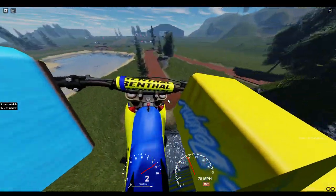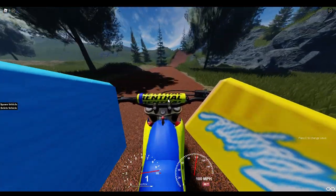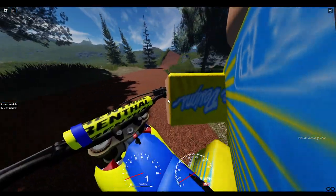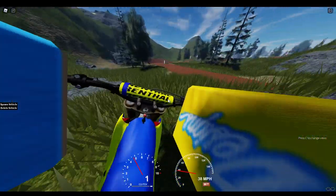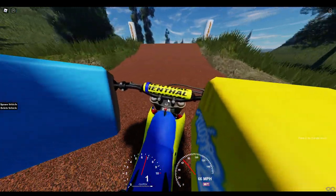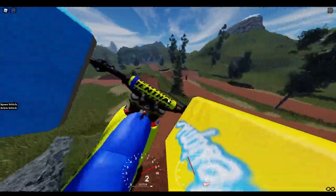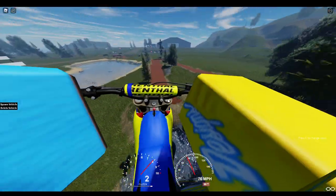Hit this jump, then you'll hit this, switch back to first gear, hit the berm hard, and then you can hit this jump with either second or first gear. If you cut the corner too quick, that'll happen. If you want a bigger whip you'll go second gear. I am really messing up and it's frustrating because I've been doing this off camera for quite some time. Let's see — push to second, get up here, let off the gas, hit the ramp.